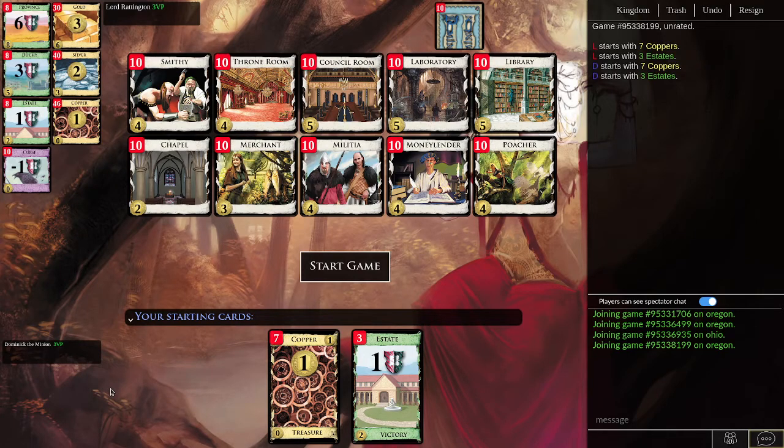Let's play a game against Lord Raddington, the Dominion bot. A little bit of pregame analysis: we have Chapel for trashing, that's going to be useful. We have Militia as a decent attack and a way to stunt your opponent at the beginning. We also have Moneylender for trashing, but with Chapel we probably don't really need Moneylender.